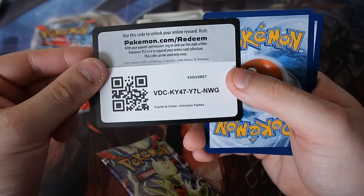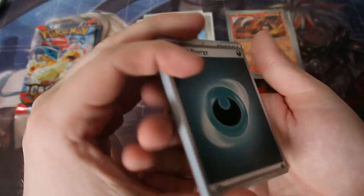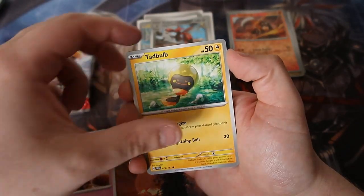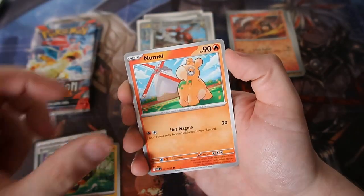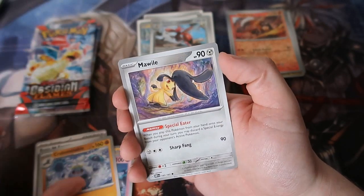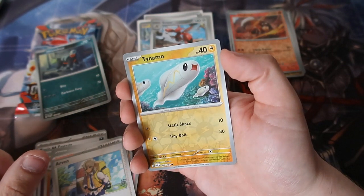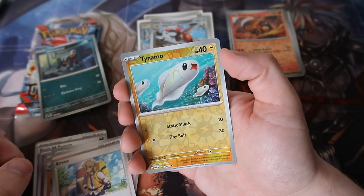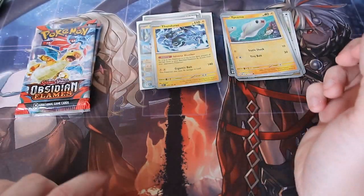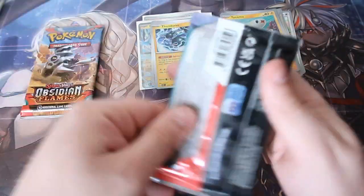Next pack! Here is your code and it's gone. One from the back — we've got a Darkness Energy, City, Bat, Tadbolts, Numu, Marnie, Crabrawler, Maushold, Arven reverse, Houndour reverse — not Houndoom, Houndour — Tynamo, and a Thundurus holo.